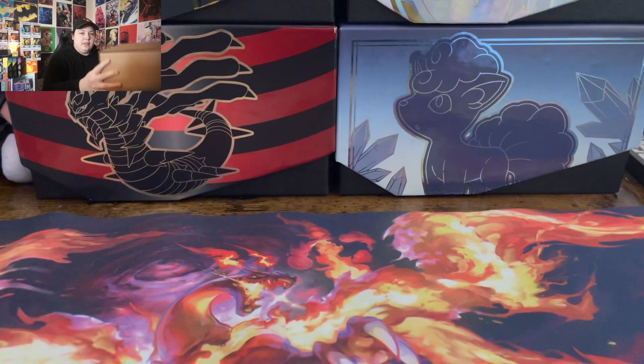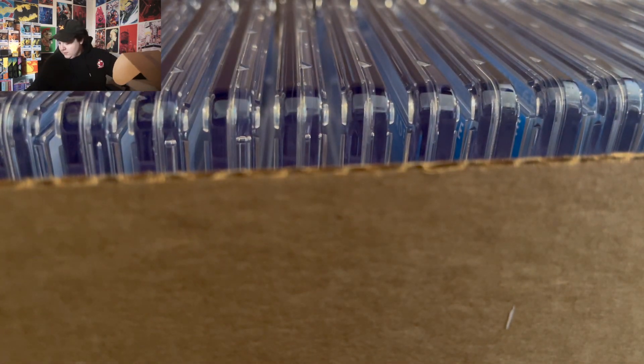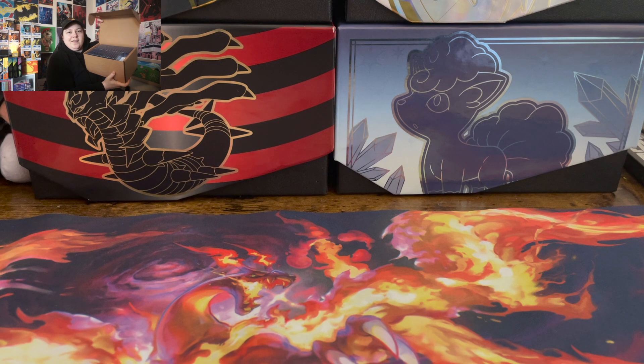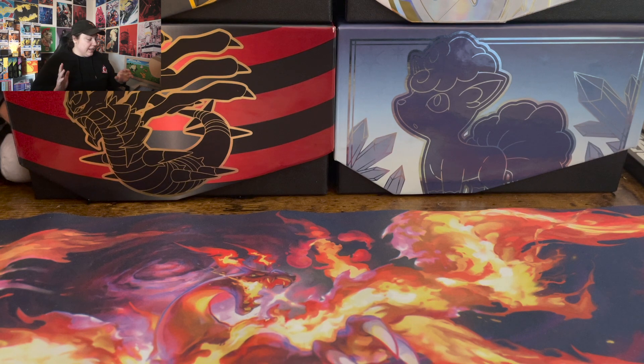Here we go. I got 46 cards in this gigantic box. First gonna grab the invoice — do not need to see that. This is what it looks like. Look at all that plastic — plastic goodness. Just gonna take it away from in front of the camera so you guys aren't seeing a bunch of brown.